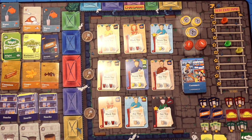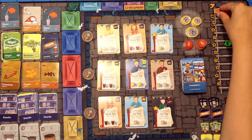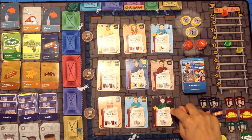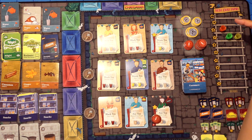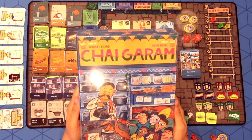There are three ways to end the game. The first is when any player reaches the top of the favor track. The second is when an evening customer is served. And the third is when the evening customer leaves the Mela disgruntled. When the end game is triggered, complete the current round so that each player has played the same number of turns. The player at the highest level of the favor track wins the game. Now you know how to play Chai Garam.